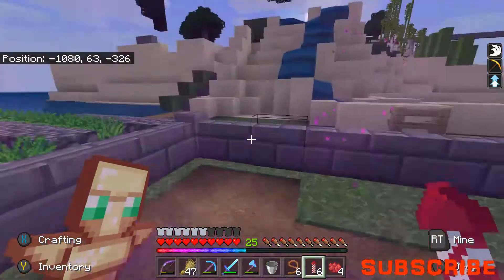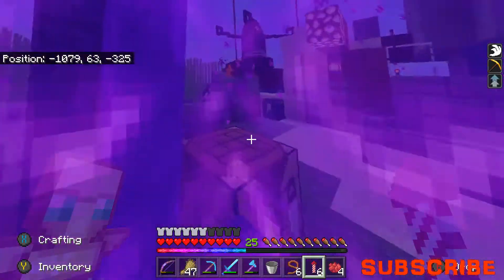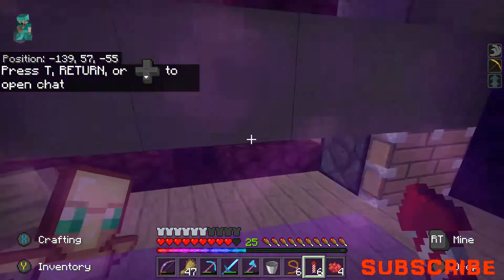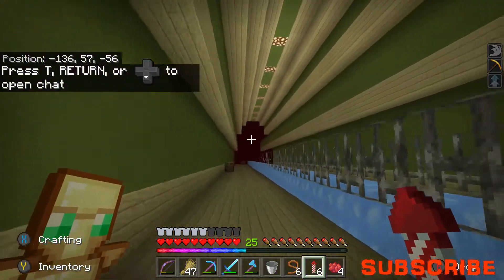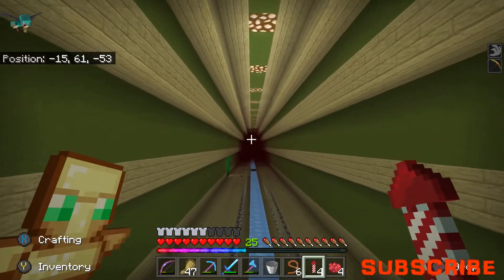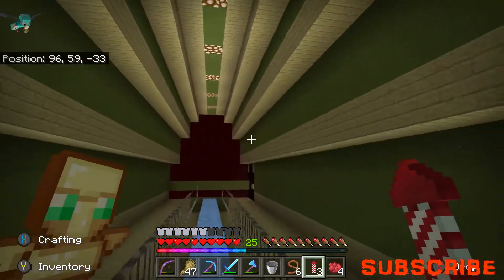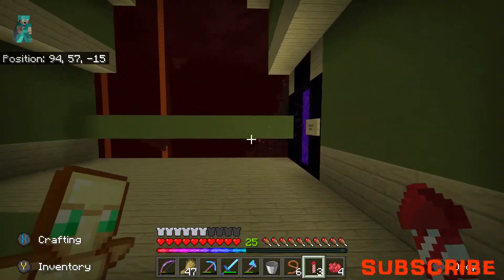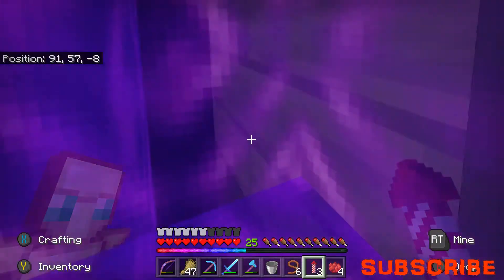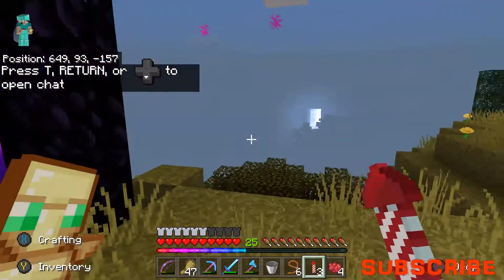We need to head to the spawn, let's head through our portal. We've got to capture horses which will be interesting. Let's get off the ground and head over to spawn to gather up some horses. I don't know which ones I'm going to get - I probably want the white horses because they're known for being quite fast and jumping high.